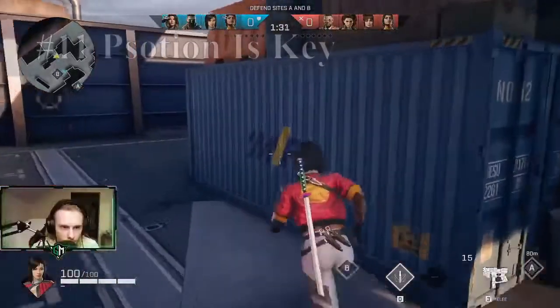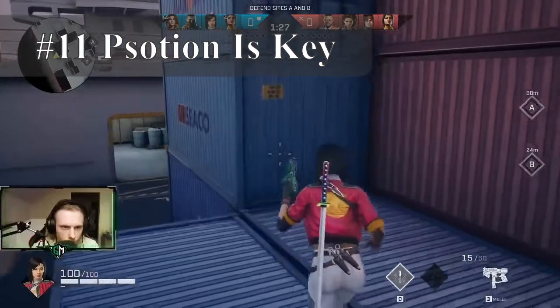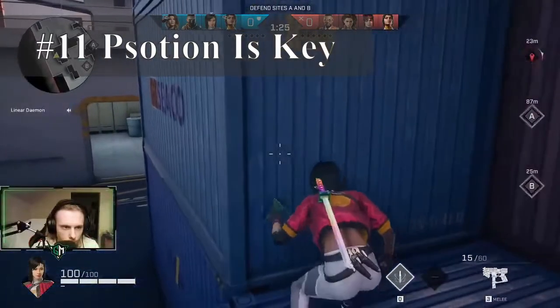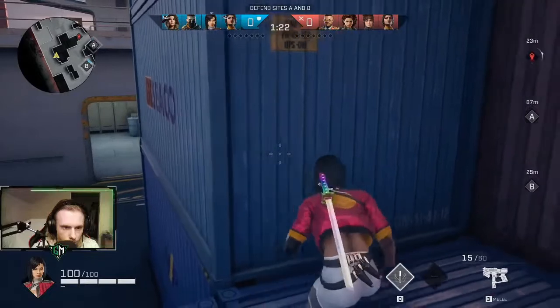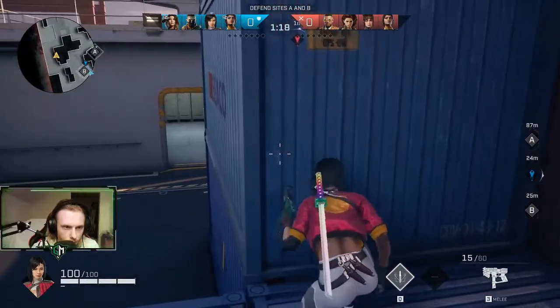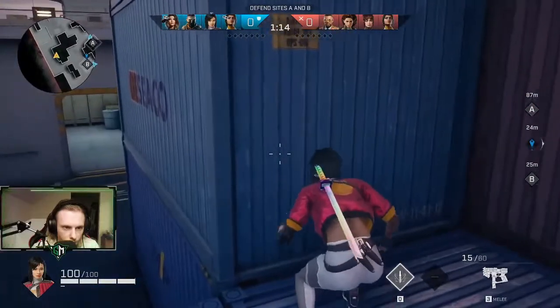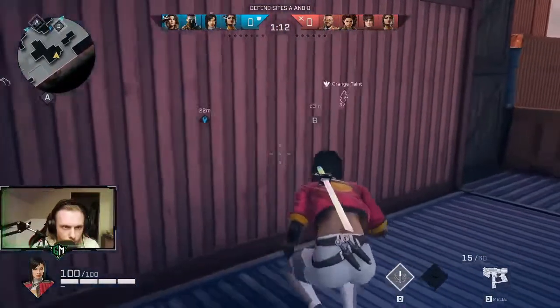Tip number eleven is positioning. What you want to do is position yourself in an area where you will be able to defend your teammates or the objective. And in case your teammates get attacked, you will want to be able to move away from that area in order to outflank the enemy, catch them off guard, get the most kills, and save the day.